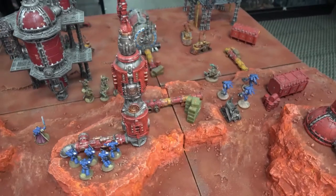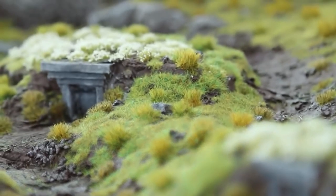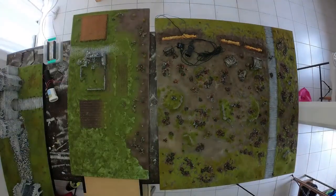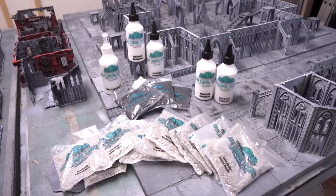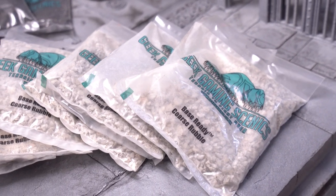For ultimate realism on any style of scenic landscape, from ruined buildings to a woodland thicket, the scenic elements — the rubble, the rocks, the gravel, the grasses and dirt — should always go down after you have applied paint to your surface. By using the right scenic materials matched to your layout, you will unlock an insane level of realism.